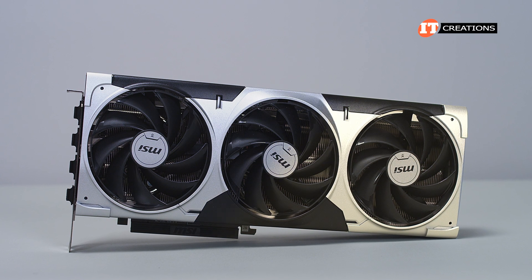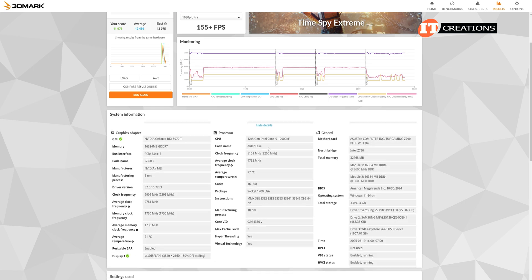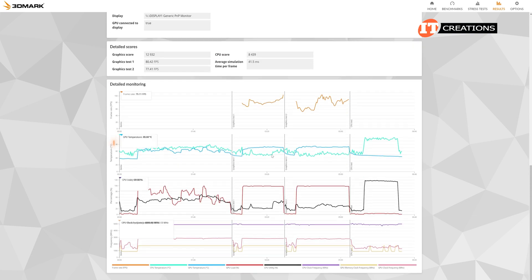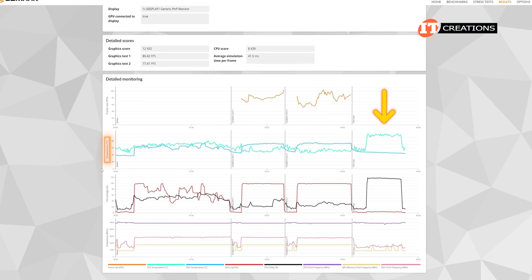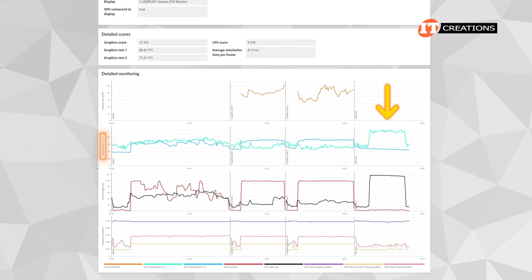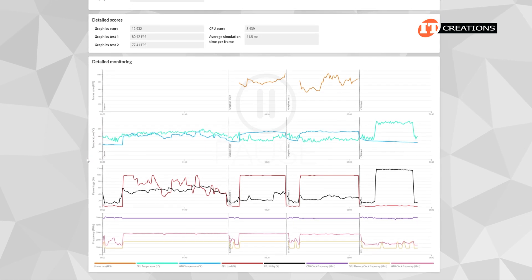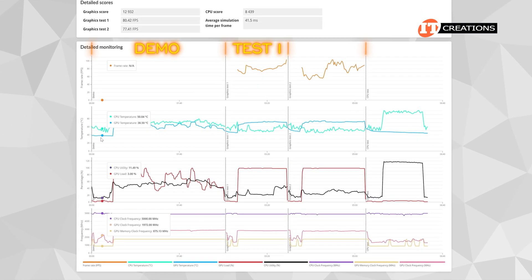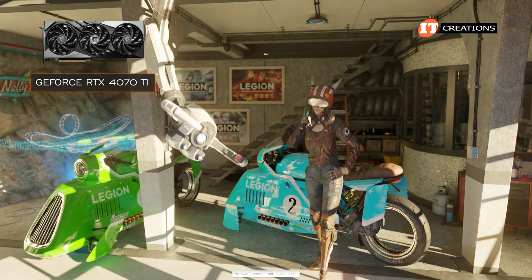Not surprising with this top of the line gaming card. More granular information here on frame rates, temperature, percentage of usage from both GPU and CPU, and then frequency at the bottom. With temperature, there's not a lot of variation with the CPU. You can see for that last test, it was working quite hard and temperature ramped up very quickly. You can pause this video to see the numbers with the vertical lines dividing the results from demo at the beginning, then Graphics Test 1, Graphics Test 2, and the CPU test at the end.